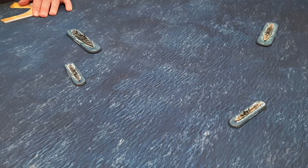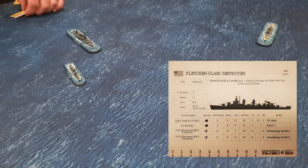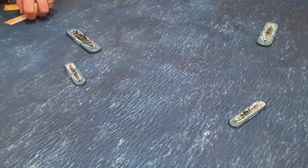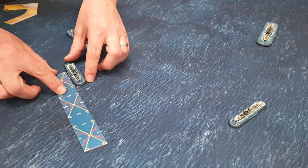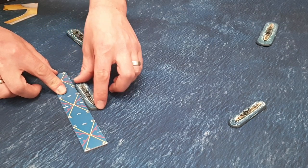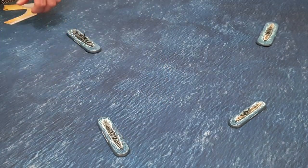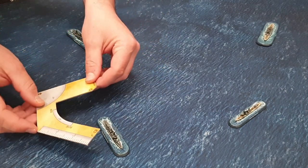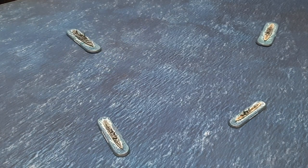Now the Americans get to activate. They choose to activate their Fletcher class destroyer — nobody wants to activate their cruisers yet, wanting to see what the other side does. The Fletcher simply moves the full seven inches forward and decides not to turn, happy to stay at that position.